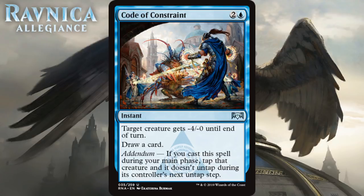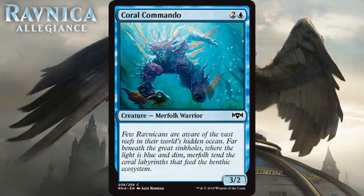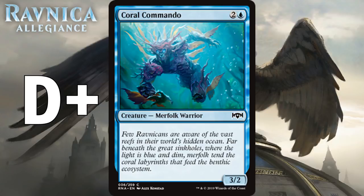Next up we have Coral Commando, which for two generic and a blue is a 3/2 merfolk warrior at common — a vanilla 3-mana 3/2. We see them a lot; they're like D pluses. If you don't get enough three-drops or really need a creature you'll play it, but most of the time you won't.